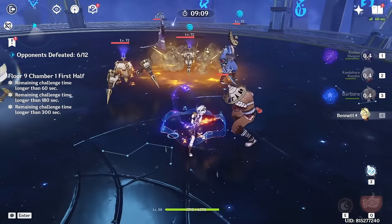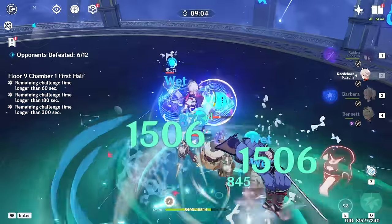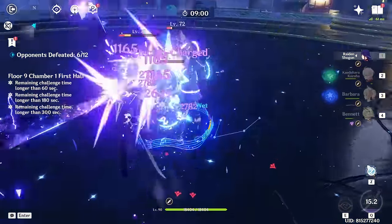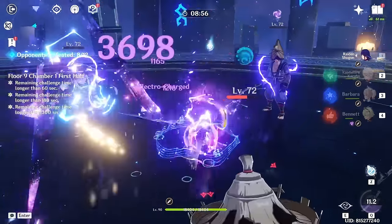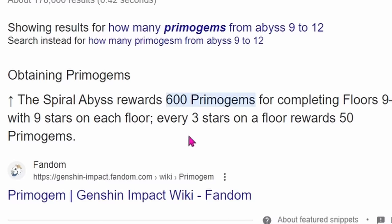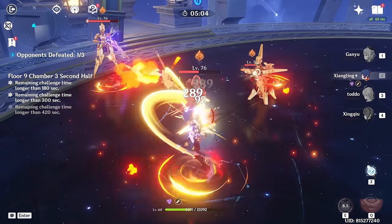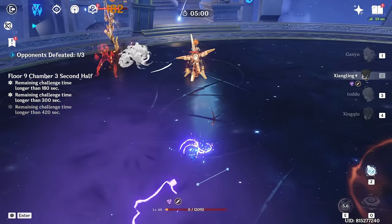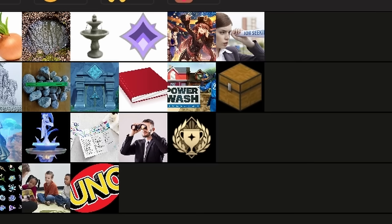If you're good at the game and your characters do decent damage, the Spiral Abyss may be one of the best ways to sustainably get primogems in Genshin. With floors 9 through 11 resetting twice a month and floor 12 resetting once a month, by completing these 7 floors alone you can gain up to 600 primogems every month. However, the higher levels do require decently built teams, so Spiral Abyss might not be as profitable for everyone. A tier.